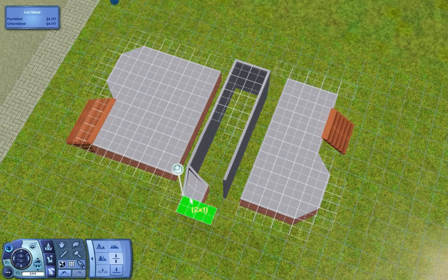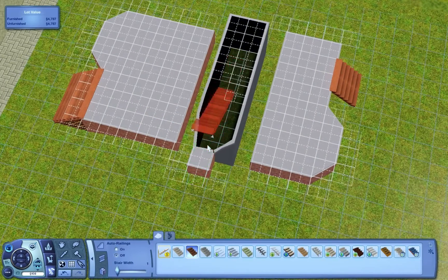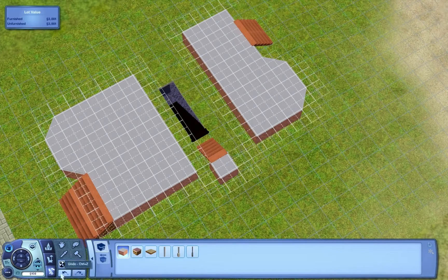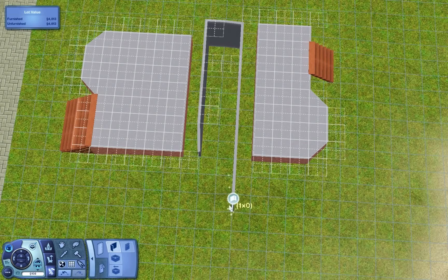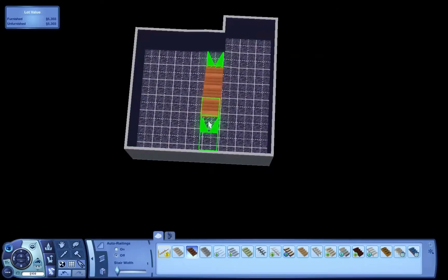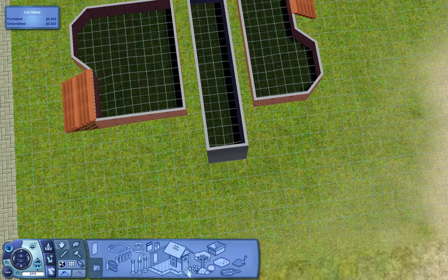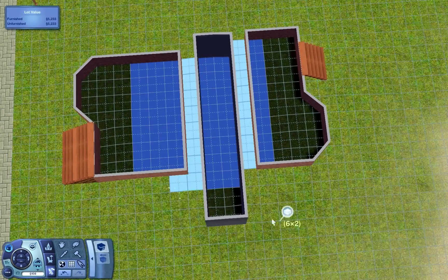This house is built for Aluna Island. If you don't have Aluna Island you might be able to get this to work on another lot, but you would have to do a lot of terrain editing. It is possible, but I have tried putting lots somewhere else in the past and it's not always feasible — sometimes it's very difficult. So this house, like I said, goes to Aluna Island.